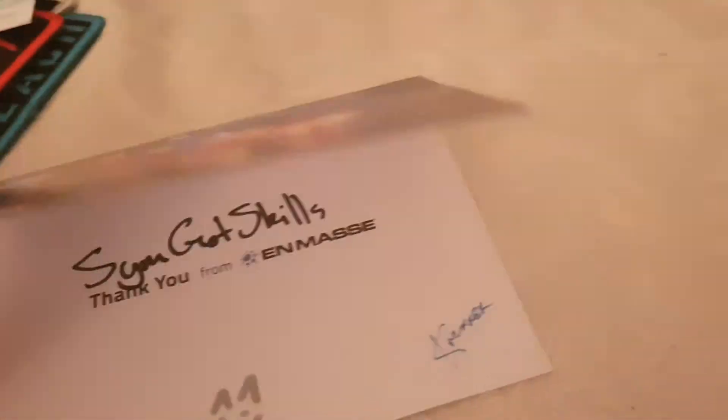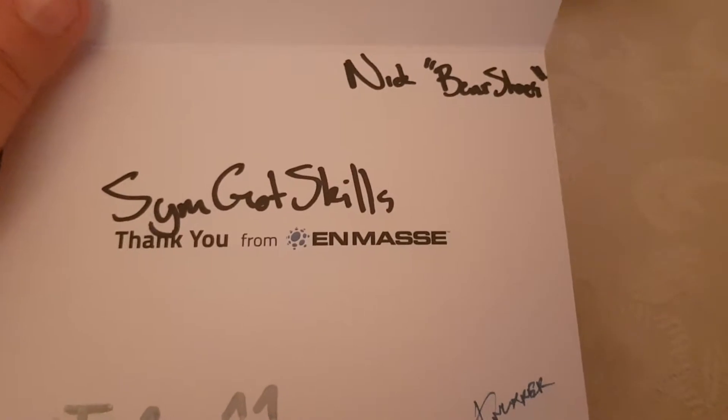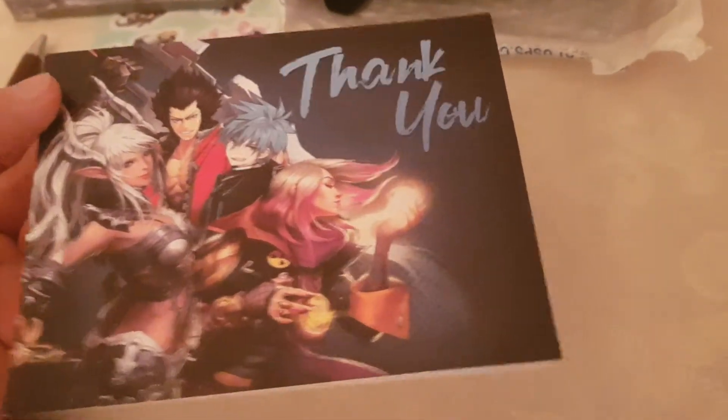What else do we have? Something else — they have a shirt! They sent me a shirt. I think I'm gonna show that last, but I see there's something else here. Oh, thank you! I like that — what is it? Let me see if there's a real name and stuff, I don't want to share my real name. No real names — it says SimoGotSkills, thank you from Enmasse! Nick, bearshoes, and kitty cup — oh, thank you guys! You guys are amazing. Love you guys, you're awesome. It's a beautiful card, it's cool.